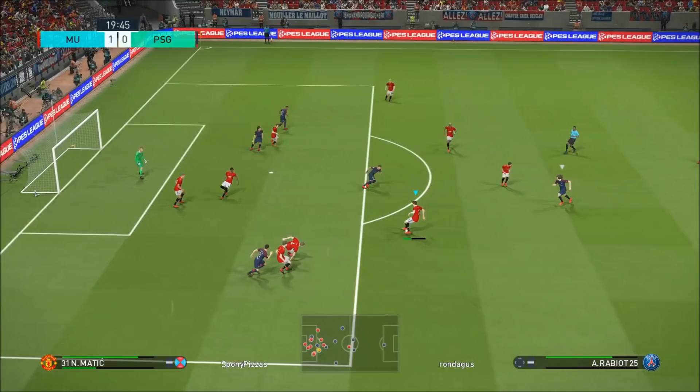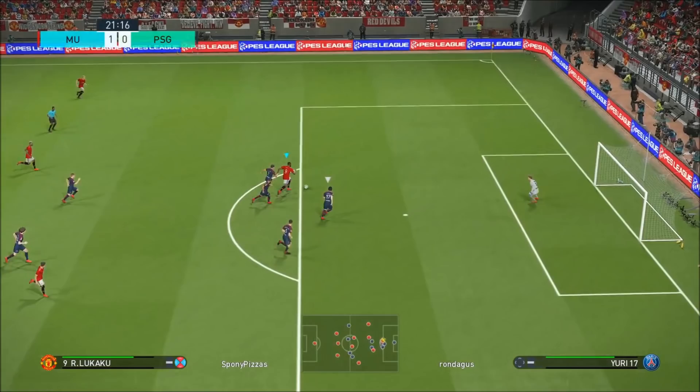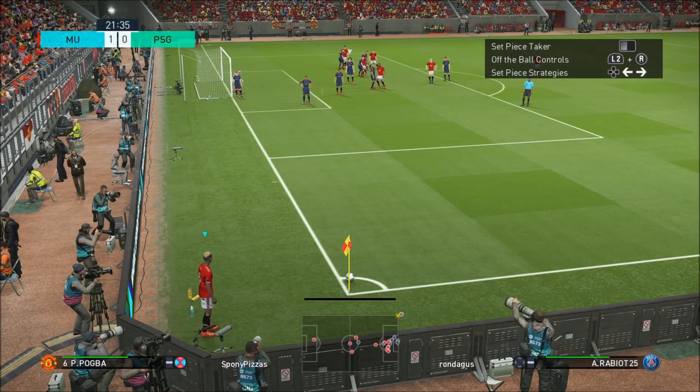Here we go again — loads and loads of options. Went for the long ball option, just trying to dribble around his team, trying to get a shot off. In hindsight I should have done a fake shot there and brought it back onto my right foot, maybe waited for support. I knew that he would have tackled that shot.